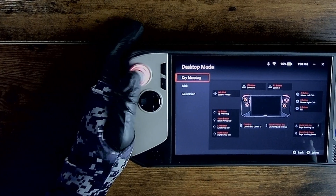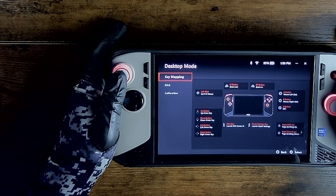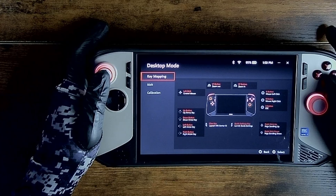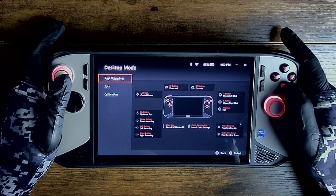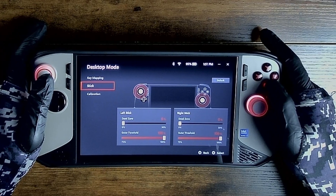Let's start out with why MSI Center M is such a big deal and why you just can't delete it and expect everything to work fine. The best way to put it is like this: playing on the Claw 8 with MSI Center M is kind of like flying a paper airplane strapped to a fighter jet. It just doesn't work.